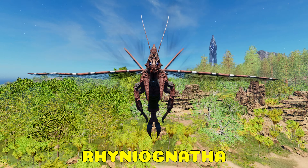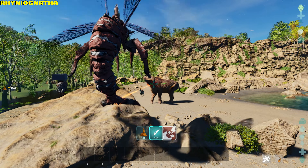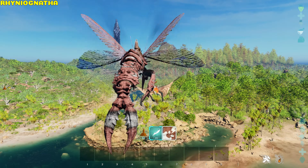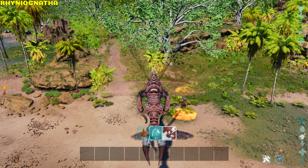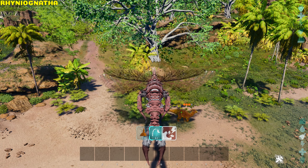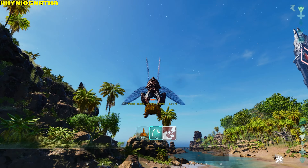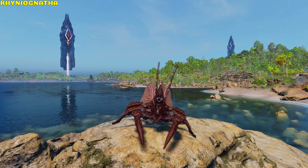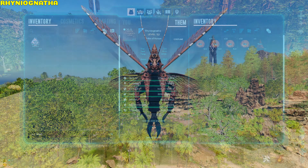Rhyniognatha. It can swipe and shoots three types of resin: Needle — 1 resin per shot, 75 damage; Rocket — 3 resin per shot, 100 damage; holding the shot button focuses on a target making the projectile follow it and apply resin coverage on impact; Bomb — 5 resin per shot, 300 damage on impact. If the target steps onto the resin, it gains more resin coverage over time. It can scream, scaring medium to big creatures. It can pick up medium to big sized creatures up to 600 drag weight, and has resin armor that covers itself consuming 1 resin per minute, reducing incoming damage by 40%. It converts sap into resin every 5 seconds, and the saddle has a passenger seat.